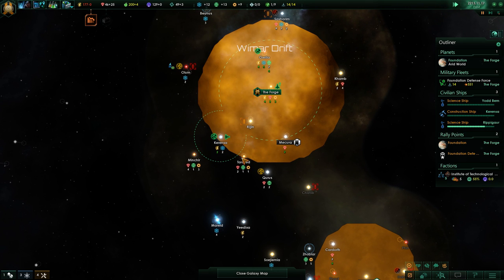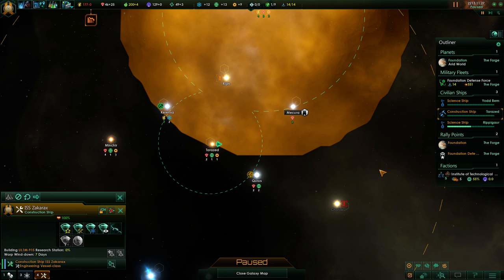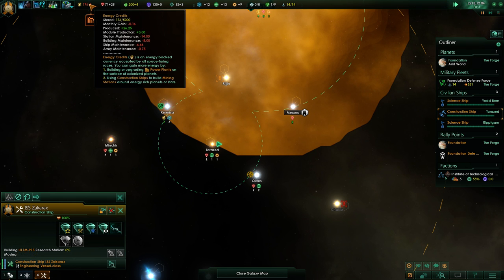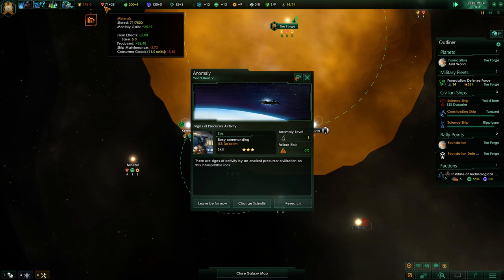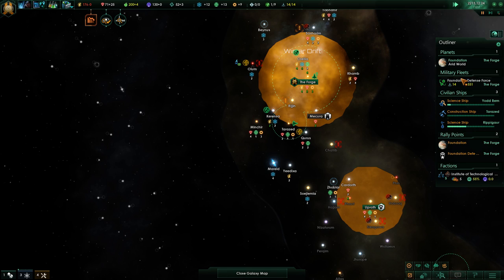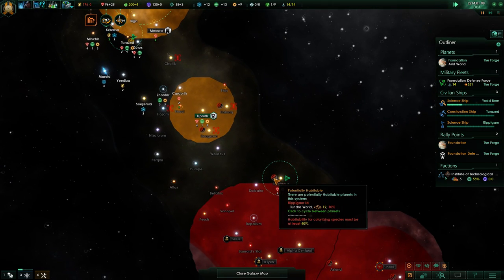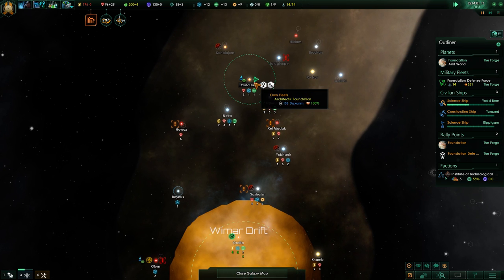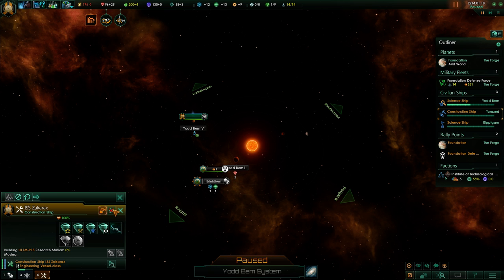I should save up to actually go for a ship in the Terror Set system, building that thing - it's going to increase our energy outlay though. We'll go for the research station anyway - it's fine. System survey complete - there are signs of activity by an ancient precursor civilization on this inhospitable rock. Have a look at it, why not. Foundation defense force is just chilling over there, we've got those two planets in the back for now. What to do... I'm guessing that would also cost quite a lot of influence - 198. That's a lot.